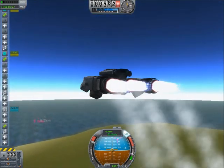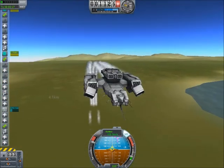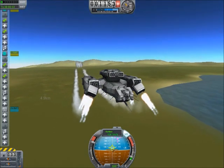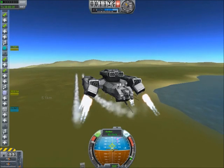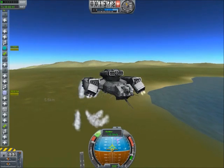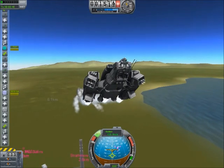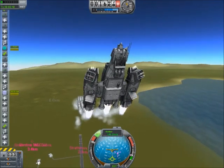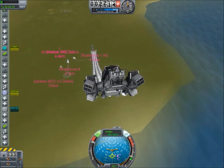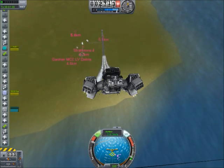This thing has a ton of fuel — I mean, you could go forever with this thing. We're going to turn on the RCS, and we're going to turn off the SAS, and hit Z a couple of times. And now we're going to turn it back on and we're going to go up — up a lot, up very much so.